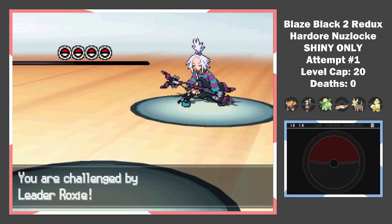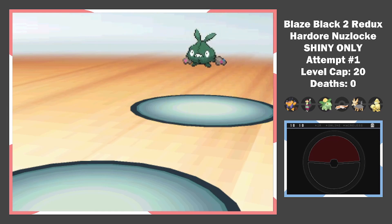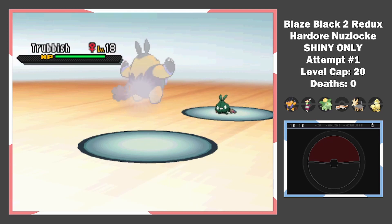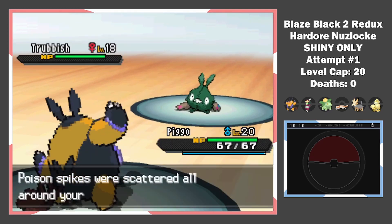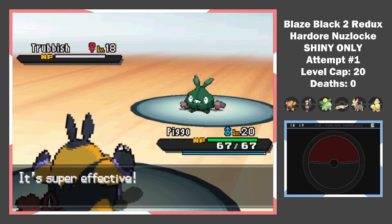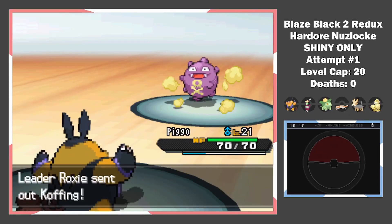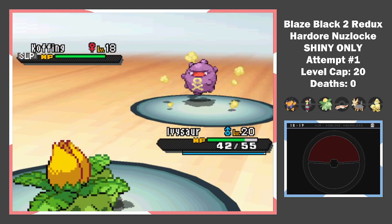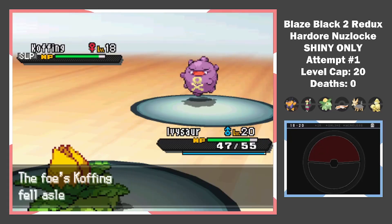Into the gym we go. Roxie leads her Trubbish, the Toxic Spikes setter. Every Pokemon she has carries Venoshock — a move that doubles damage if the target is poisoned. That didn't leave me a lot of wiggle room. I had to defeat the Trubbish in exactly 2 moves or else it would explode and I'd be behind the whole battle. It goes as planned, but there are still 2 layers of Spikes. She sends out her Defensive Coffee — I send out Ivizor to absorb the Spikes, hit a Sleep Powder, and set up a Leech Seed. He wakes up turn 1 but I quickly put him back to sleep.